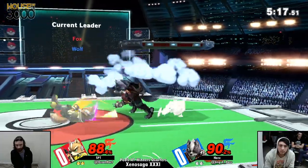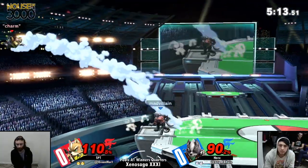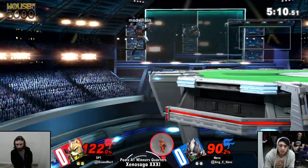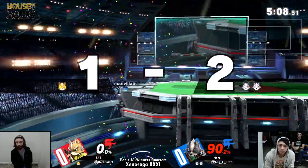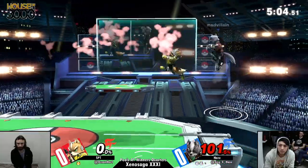Hayes tried to get the two-frame but doesn't get it. Dash attack knocks him off the stage to touch the ledge, and now the edge guard is in his favor. Gets the dumpster — you rarely see that from pools. Now we see what the talk is about coming from Hayes.